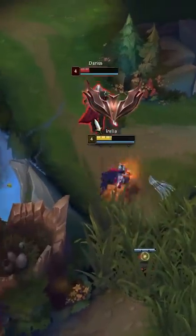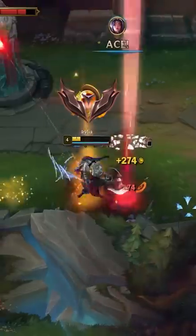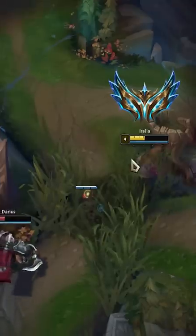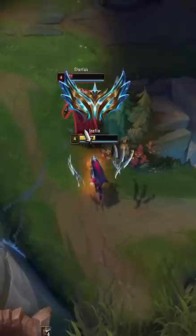Here's a clip of a Bronze Aurelia chasing down Darius. Darius ends up reaching tower and Aurelia is forced to trade 1-for-1 while wasting Flash. Now here's a clip of a Challenger Aurelia chasing down Darius — and she's able to finish off the solo kill no problem.